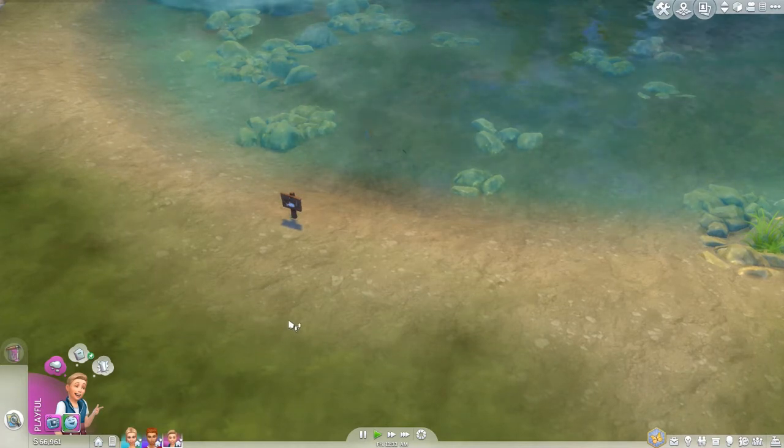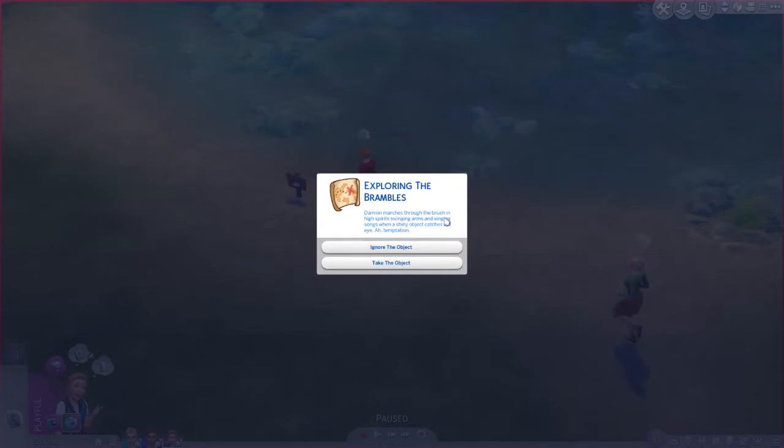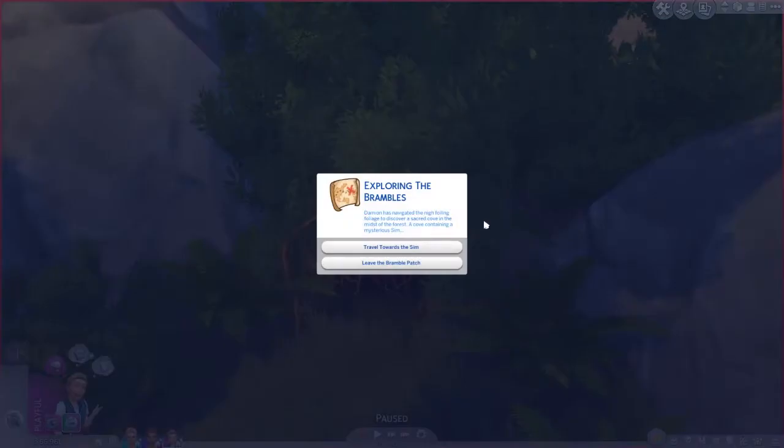If you retreat you won't continue through the brambles. The next pop-up: 'As he pushes through the foliage with intrepid courage, a bubbling brook emerges - should he stop to fish?' We keep walking. Next: 'He marches through the brush in high spirits, swinging arms and singing songs, when a shiny object catches the eye - temptation.' We need to ignore the object. Now we have the option to travel towards a sim. There can also be a pop-up asking whether you want to go through a spider web - you need to go through it, otherwise it won't work.